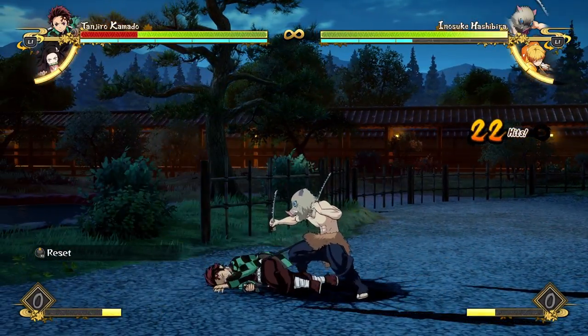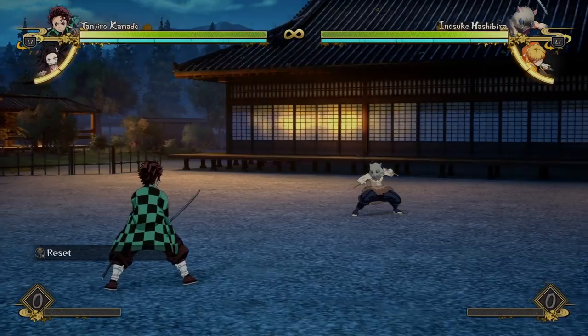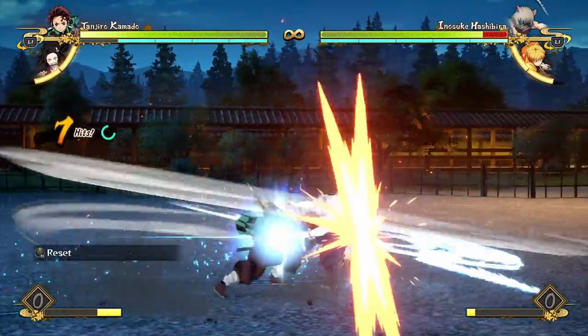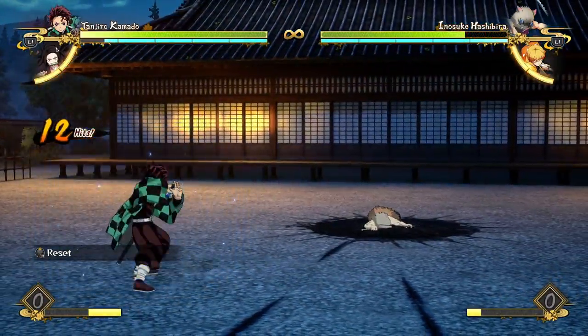These combo colors have nothing to do with the amount of damage — it's just about the amount of time you have in the combo, and more time generally means more potential damage. You also get a blue combo off of a parry, which is executed by pressing tilt and the guard button at the same time.